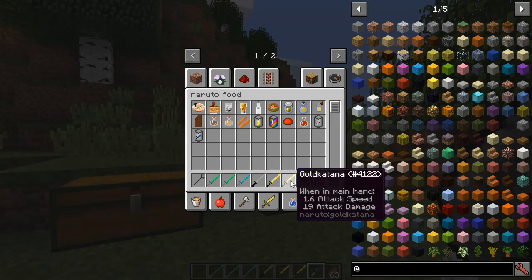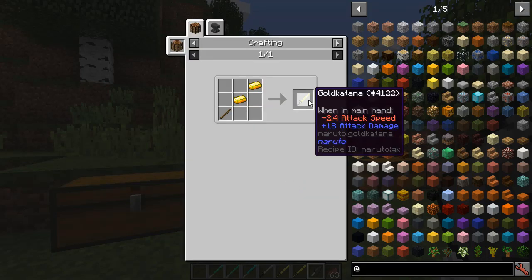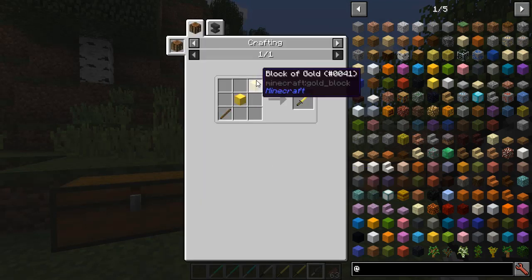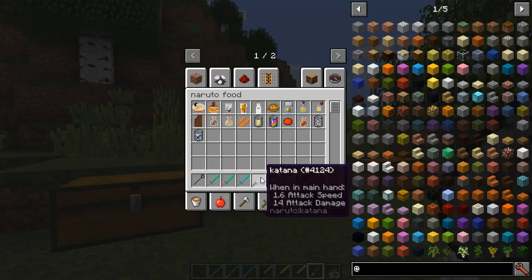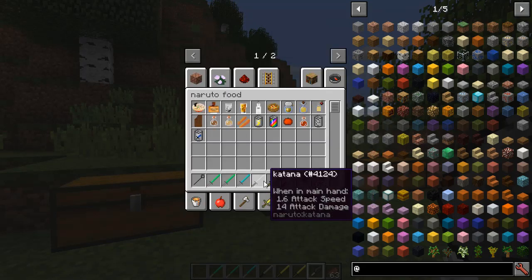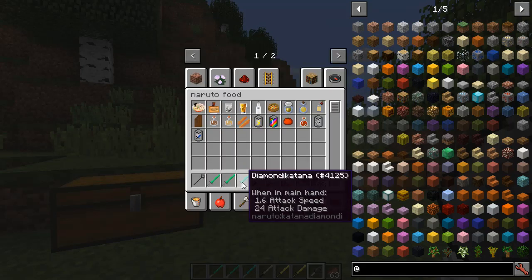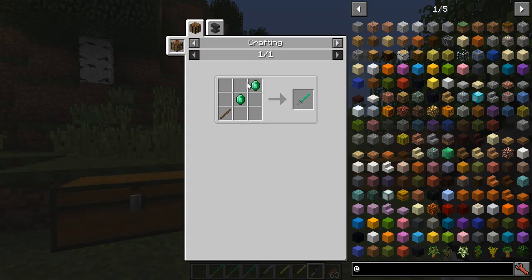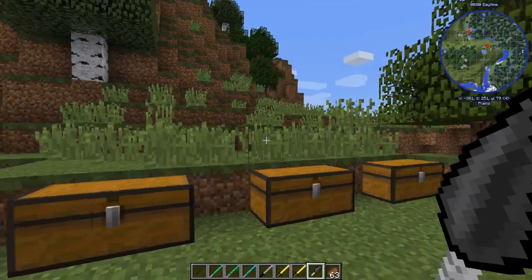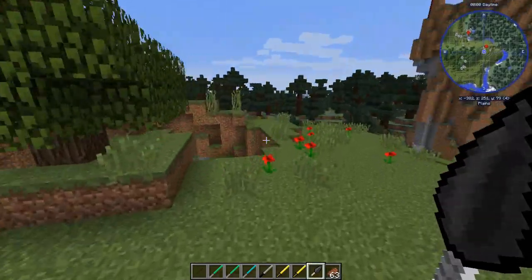So we've got the kunai at 8 damage, then the gold katana at 19 damage — two iron ingots and a stick. There's a gold katana version 2 using blocks that does 24. The stone katana does 13-14 damage, the diamond katana does 23-24 damage, and then the emerald katana using two emeralds does 34 damage — or 39 damage if you use blocks. Yes, ridiculously overpowered items for the sake of being ridiculously overpowered.